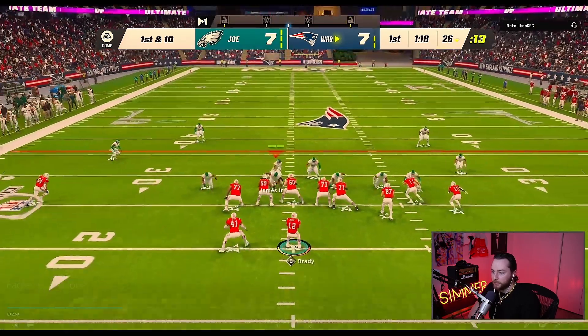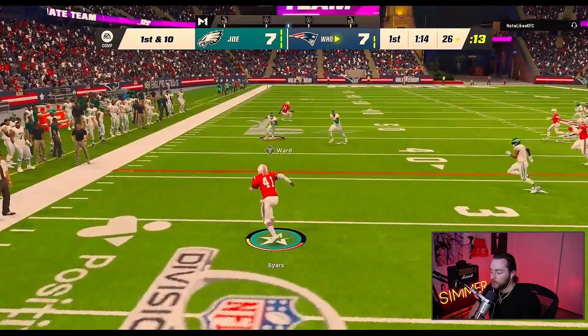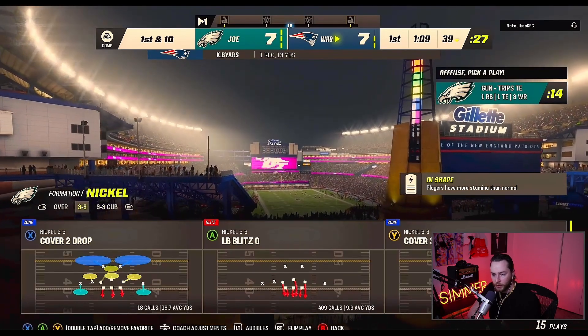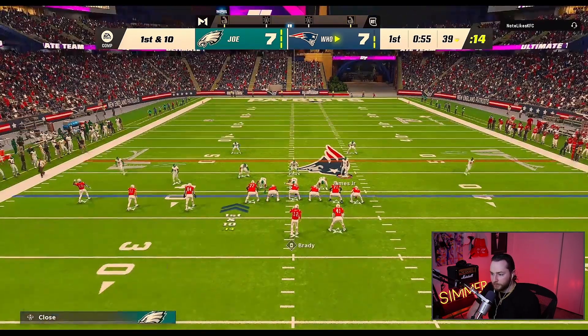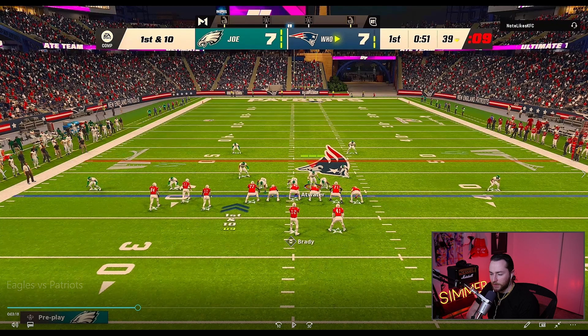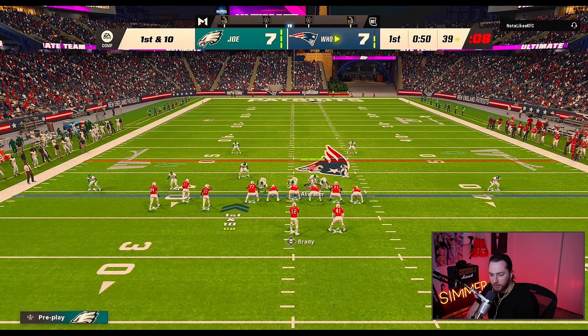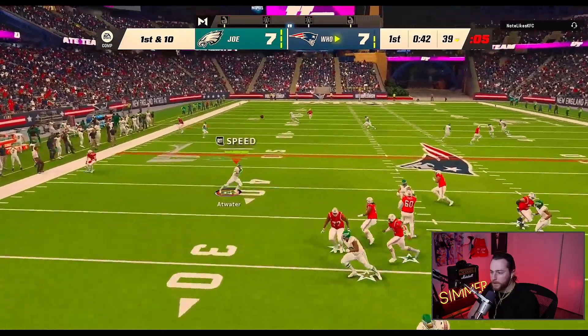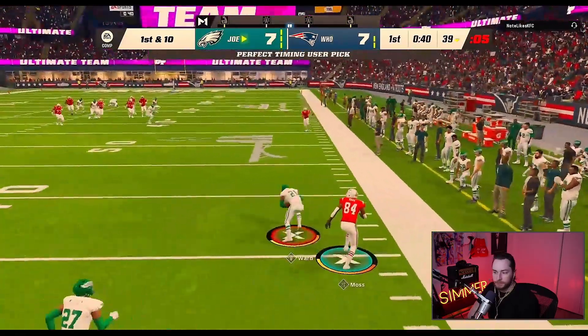I'm just playing man coverage now. When he went from short side trips — this must be bunch tight end, because the last time he went to bunch it flipped to the wide side, which is usually what happens. I think when you go from trips to bunch tight end, you don't flip. That's interesting. And then boom — nice defense right there.